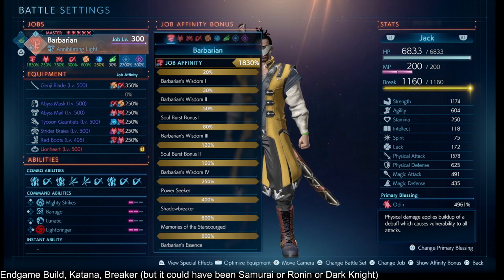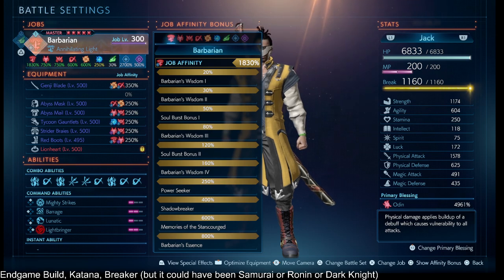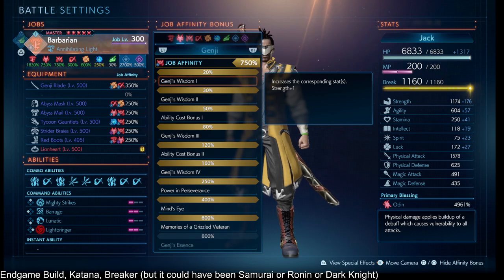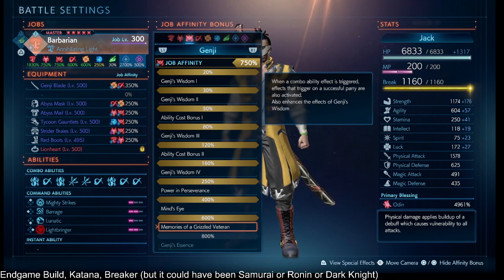Timestamps are in the description so you can jump around. We'll go over the job affinities in order of importance. The big one is Samurai 600%.